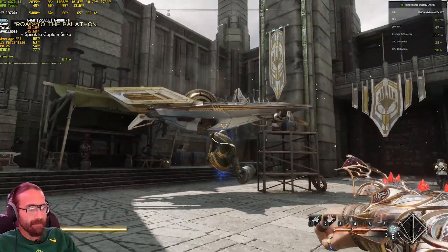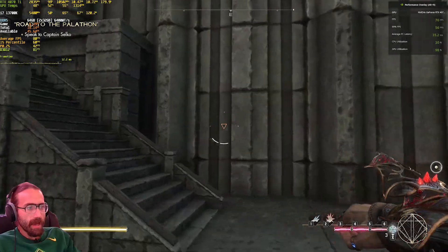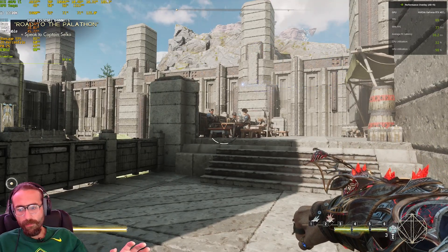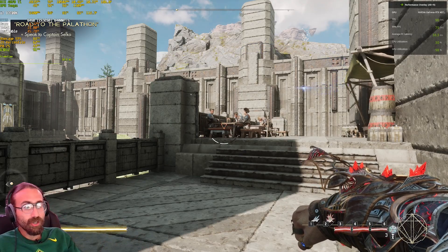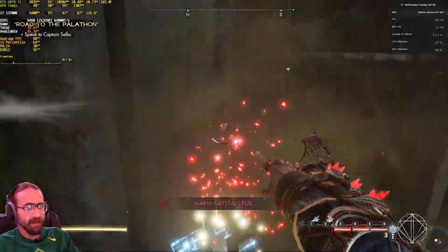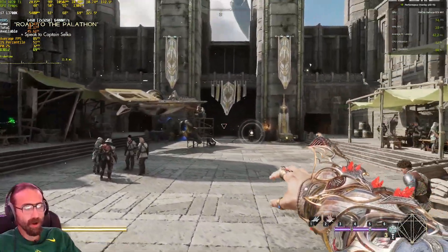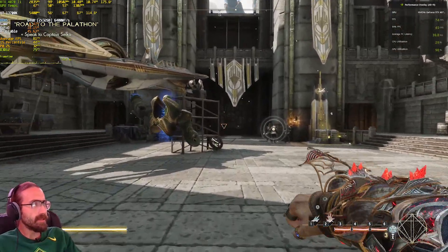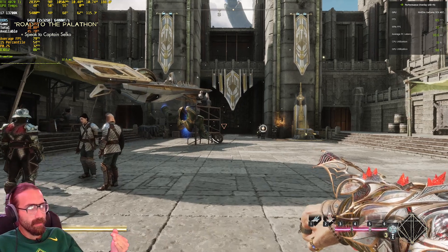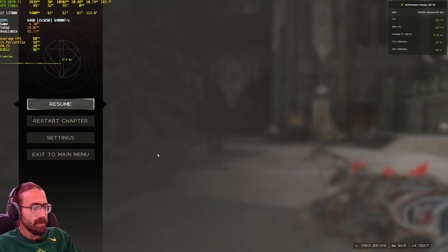Immediately I'm noticing a much more prominent sharpening filter being applied, just right away. I'm not going to even say that's a good thing — I noted before that it looked soft, but now I see sharpening being applied by AMD's upscaling and I don't know if I love this. It looks a little bit over-sharpened to me. We also see this seems to be a little bit less latency according to the Nvidia performance overlay than it was with DLSS without frame generation.